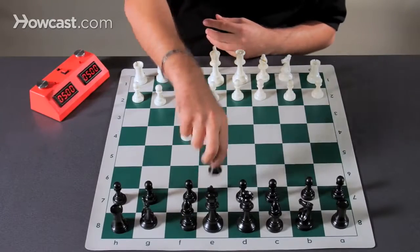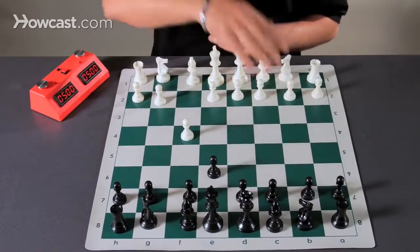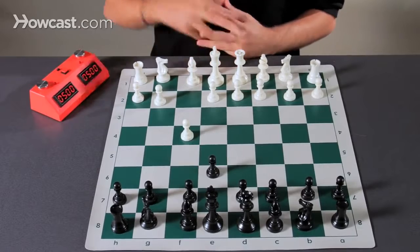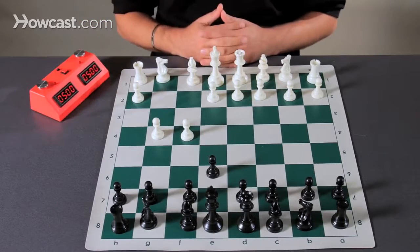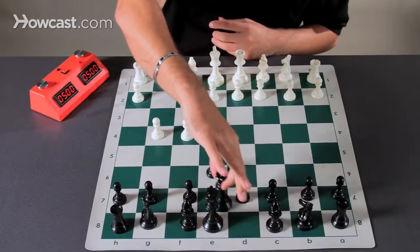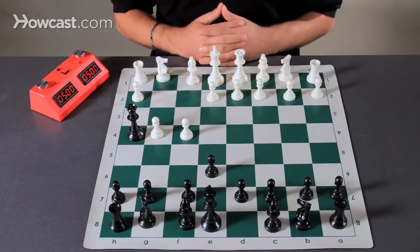Black can simply open up and make space for their queen and bishop — this is black's first move. White makes their second move, further opening up the king's diagonal, allowing black to bring their queen along the diagonal to H4 and checking the king.